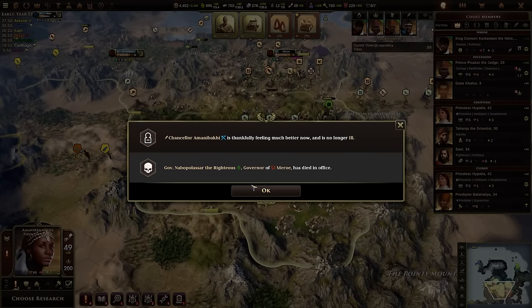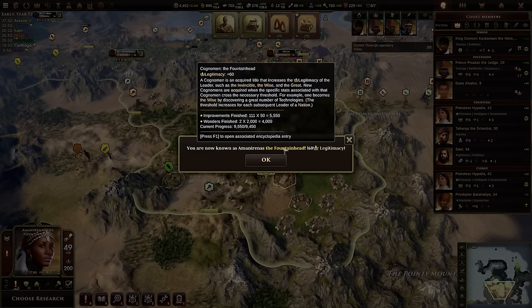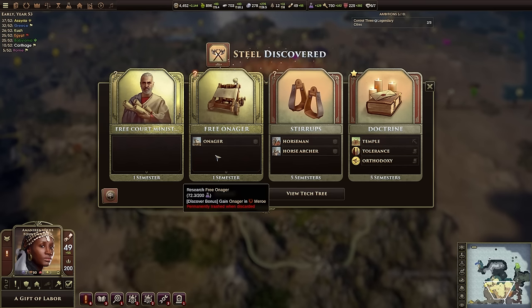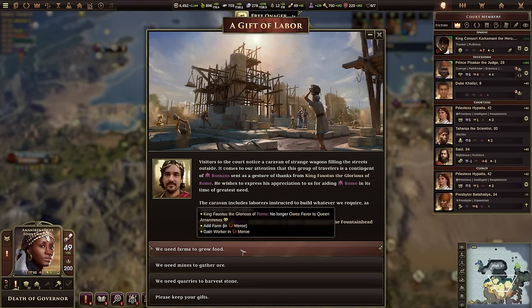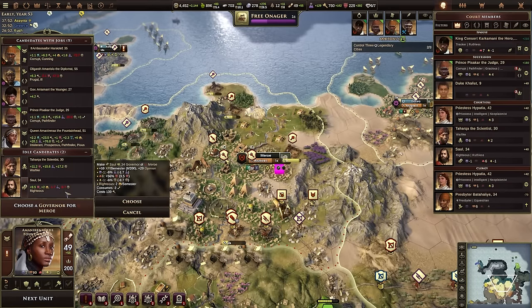Our governor of Moreau has died, so we'll need a new governor. I am now known as the Fountainhead thanks to all the improvements and wonders I've built. Tolerance would be a fantastic boost to happiness, but I think the free onager will allow us to do significant things militarily. Sol is a good pick as new governor, especially as we'll be trading military units out of the city.